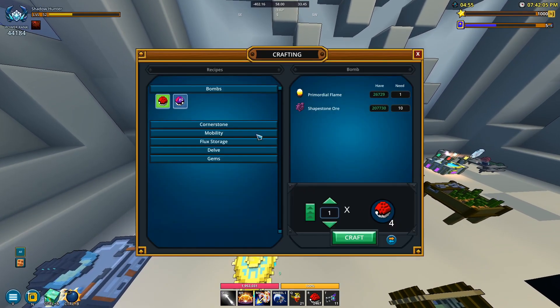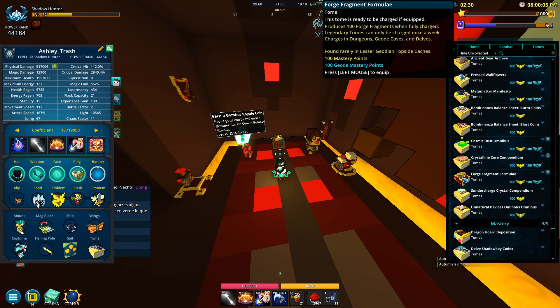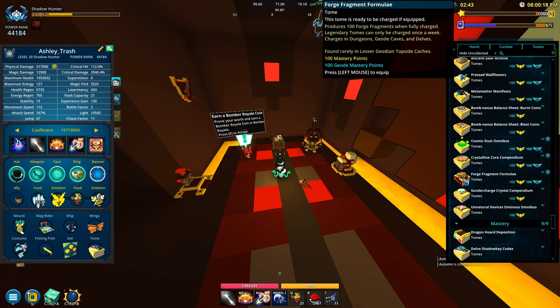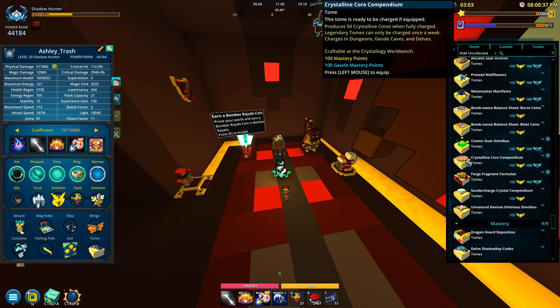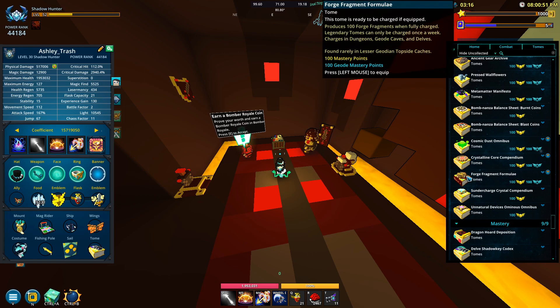At the adventurous crafting bench under the gems section you can get yourself a Book of Bound Brilliance — really good, highly recommend. You get five augmented gems a week and it's only repeatable once. There's another tome here too; these appear in Luxian and you can get them from the marketplace — not super expensive, maybe 60 to 100k flux depending on when you're watching. You can also get these super rarely from a lesser geode cache farmed in geode topside, with a rare chance of bound brilliance drops.